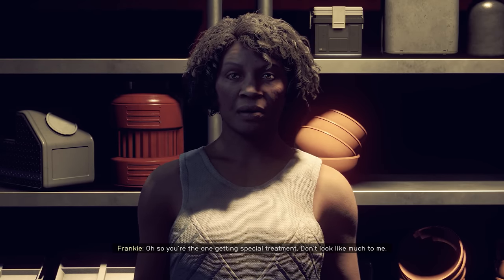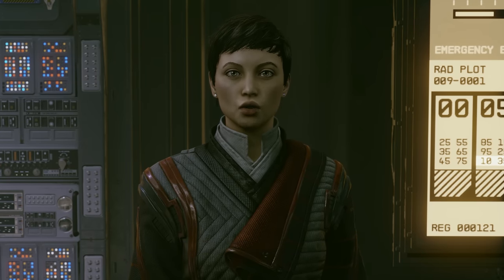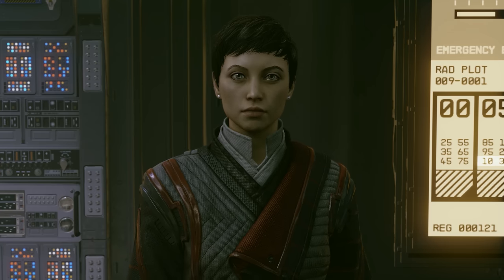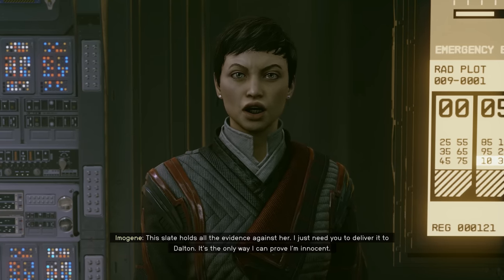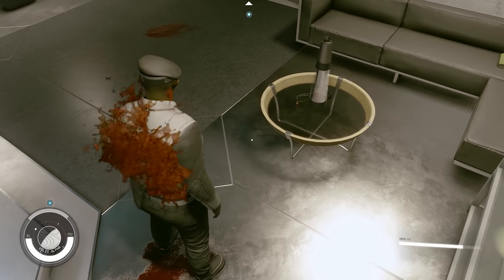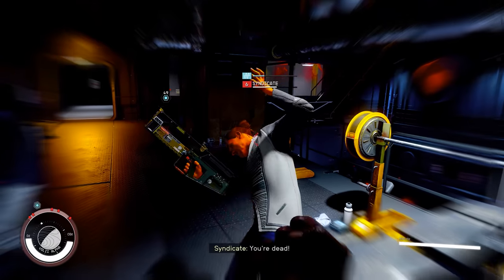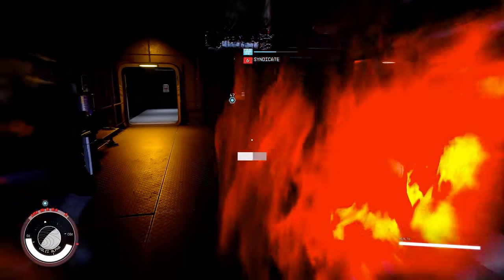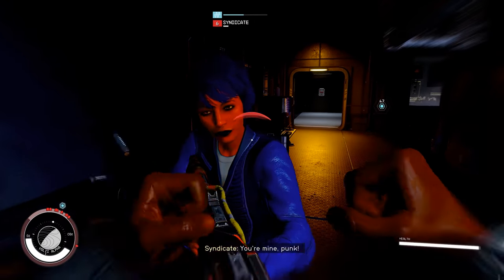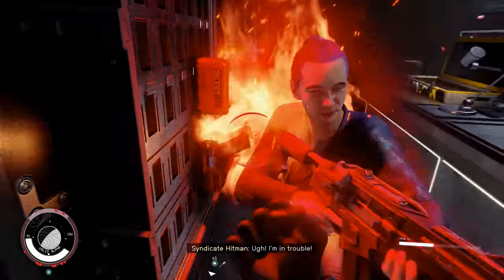Bayu gives me permission to head into syndicate territory, and I don't even have to do a favor for him first. Despite Bayu giving me permission, the lady at the entrance still disrespects me. I make my way through the building and find Imogene, who informs me that she's not the traitor - it's actually some other lady. I impress her with my spectacular ability to bleed on command. Unfortunately I have to fight my way out, but fortunately it's a bunch of low-level, non-armored, non-robotic thugs - my favorite kind to fight.